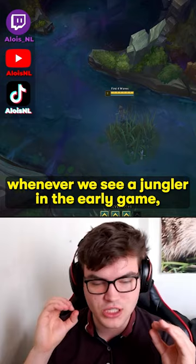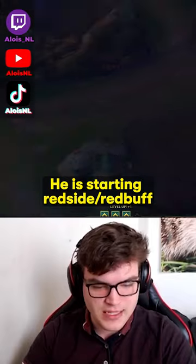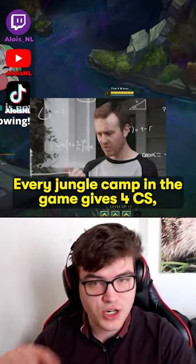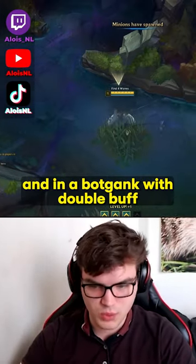Whenever we see a jungler in the early game, we track his CS numbers and then we check what buff he has. So let's say he's starting red side, red buff right here, and he ends up going bot with 24 CS. Every jungle camp in the game gives 4 CS, so he would have done all camps leading into 24 CS and then a bot gank with double buffs.